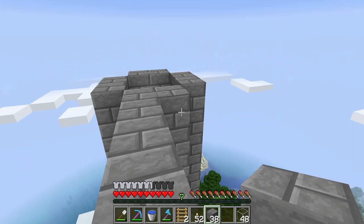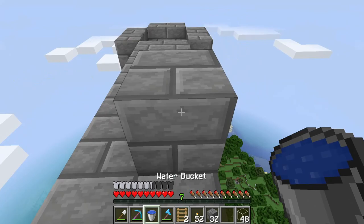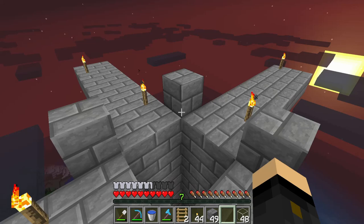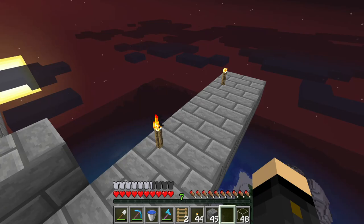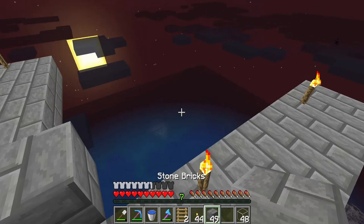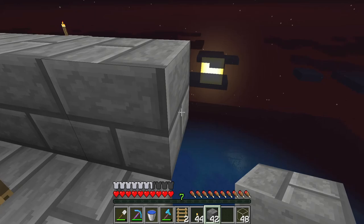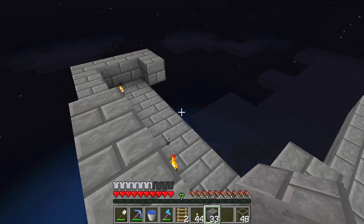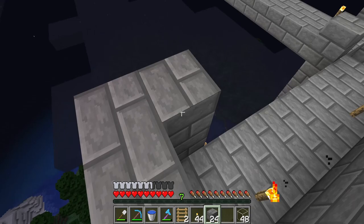Now that we're up here at 22 blocks, we need to extend off by seven from each side — so eight in total. Some of you may have already guessed: these are going to be the water stream arms which push the mobs down into the killing chamber for a one-hit kill. Make sure you light this thing up as you go because you will get mob spawning up here and that will make things rather difficult. I've placed blocks on each of the four corners — we're going to run walls down and around each arm, two blocks high, making the little trays the mobs fall into.